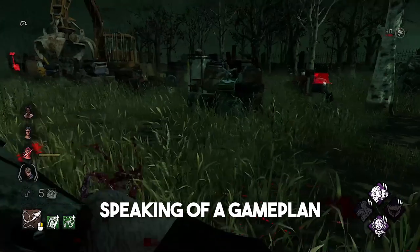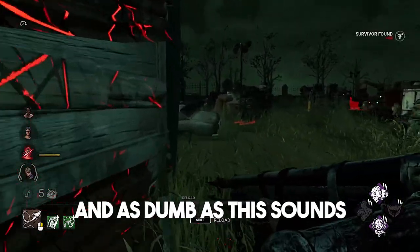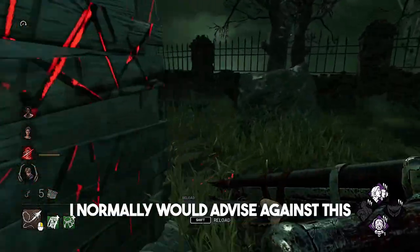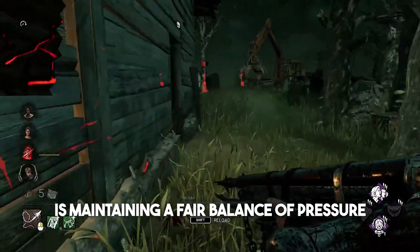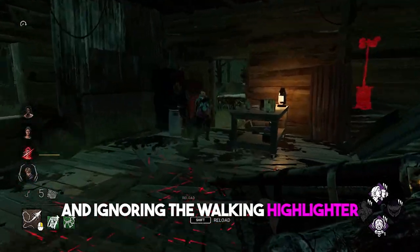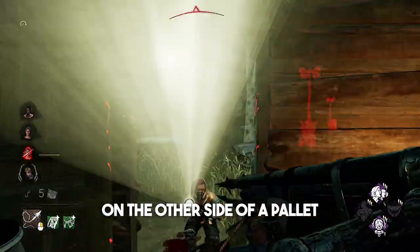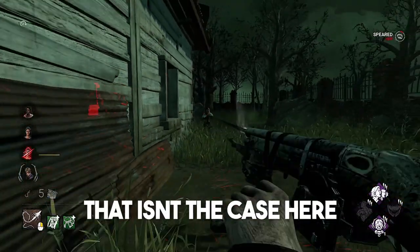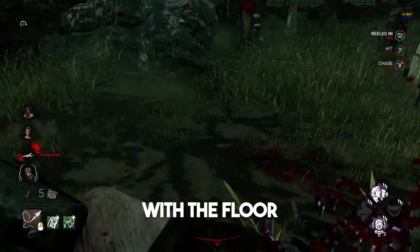Speaking of a game plan, yours is really simple. You need to find a survivor fast, and as dumb as this sounds, you need to hard commit to getting that first down. I normally would advise against this, as part of playing a killer is maintaining a fair balance of pressure amongst all four survivors. But that isn't the case here. It is now your personal mission to get that survivor to make best friends with the floor.